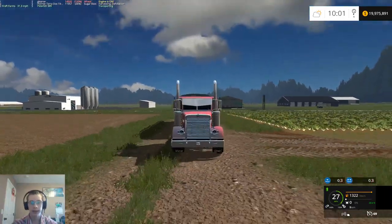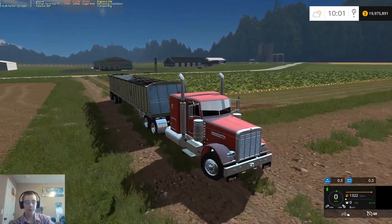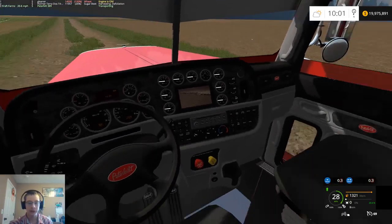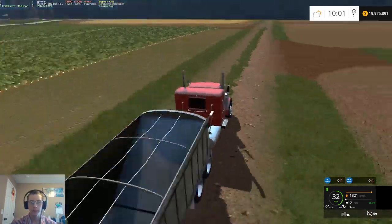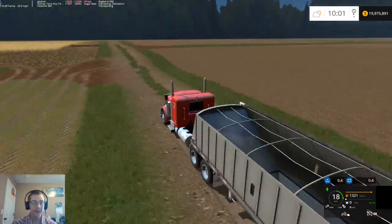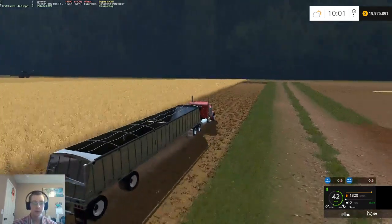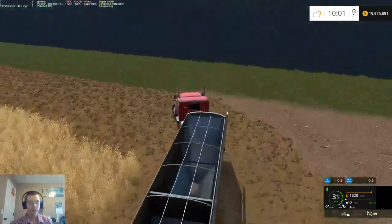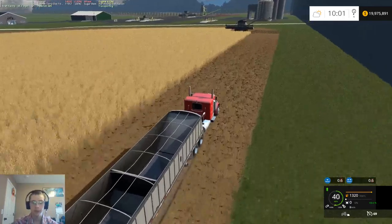So this is the new 389 Peterbilt, Pride and Class — pretty awesome truck, I really really like it. I actually just downloaded it today — this is an ATS truck converted by the owner of Canadian Farming and Modding, hence the CFM emblems on the trailer. It does have a selectable log rack as well, which is kind of neat.